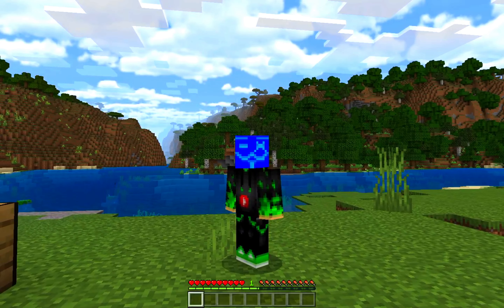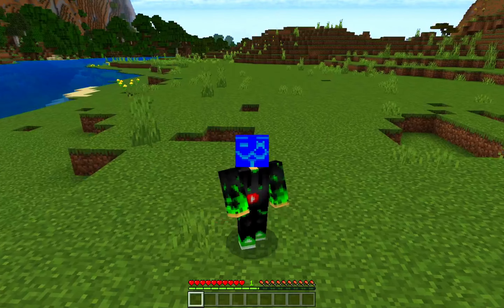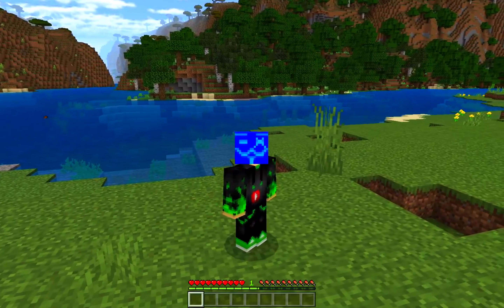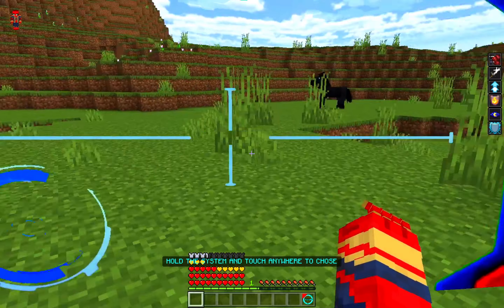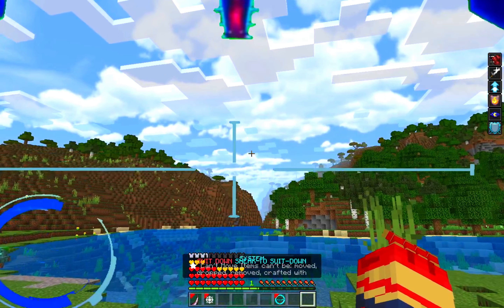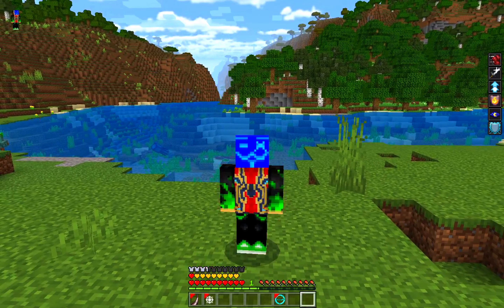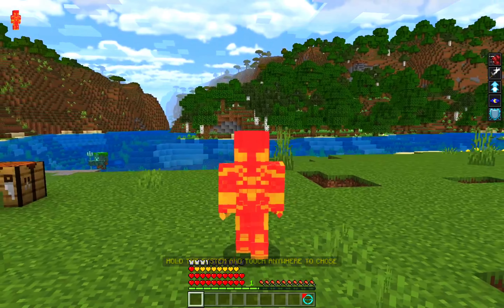Now it brings us to our bonus add-on, made by yours truly — ULTHacker109. That's me! I'm very proud of this because it features Iron Spider-Man with a nanotech suit, fully working in survival mode and craftable. We have both the Iron Spider-Man from the comics and the MCU version — hold the item and the nanotech suit assembles around you!